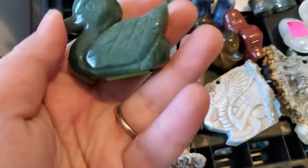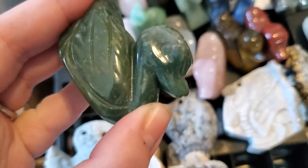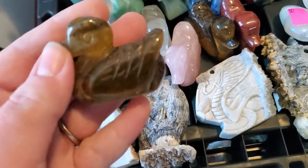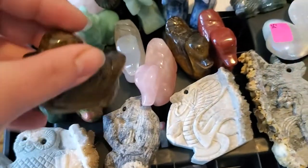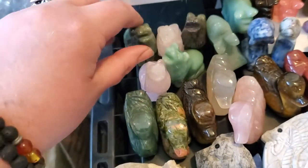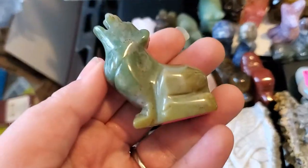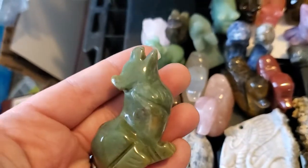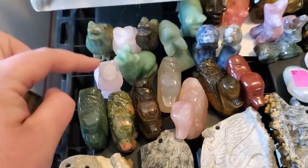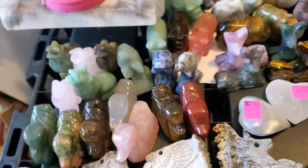I've got all these ducks — the ducks are $15, different materials and things. I got the howling wolves in — they are $22. I got a couple green ones, a dragon bloodstone, and then a couple rose quartz wolves. They're all the same price.